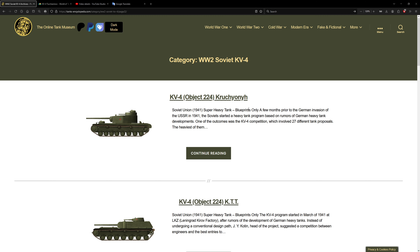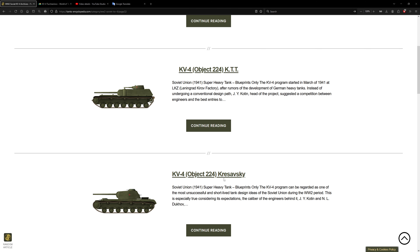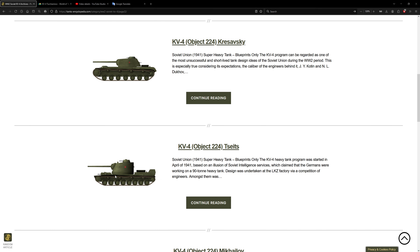The KTTS — however you pronounce it — was designed by three different people. The Kreslovskys we already have as well; you can buy it in the bond shop for 8,000 bonds. This one looks more like a KV-5 design, not that bad looking — looks like a race car a little bit. But there were a lot — double digits of KV-4 designs.